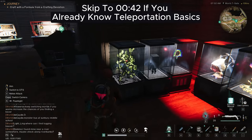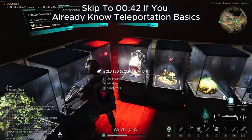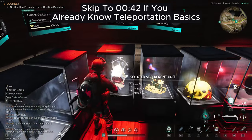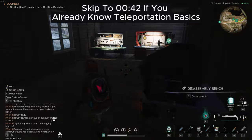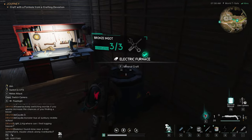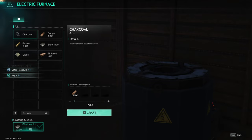Hey guys, welcome to this video, which is a beginner tip for a new Once Human player. The way teleportation works in Once Human is you can teleport to your base from any named location. Otherwise, if you need to teleport to other locations, you should be close to a teleportation tower.